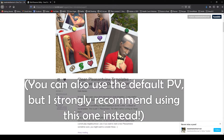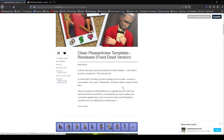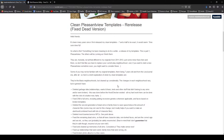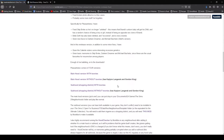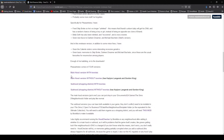She's also re-released all of the neighbourhoods as subhoods for you to download and put together. The first thing you're going to want to do is come to Meet Me to the River Sims tumblr and get her clean Pleasant View template — the re-released Fixed Dead version, where she has gone through and fixed up Pleasant View, fixed up some memory issues, and put Bella Goth back in as a townie. You've got a couple of options for downloading this neighbourhood: you can download the main hood version with the default townies, or the main hood version without the default townies apart from Caelan Lengarac and Gordon King. You can also download it as a subhood.